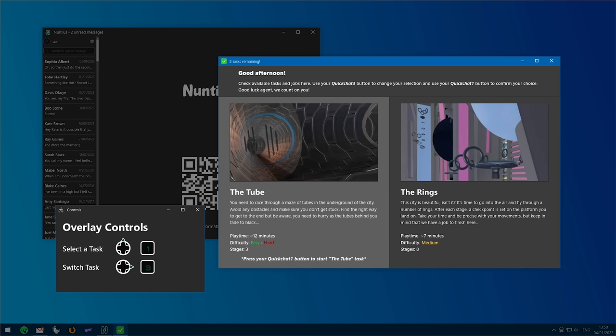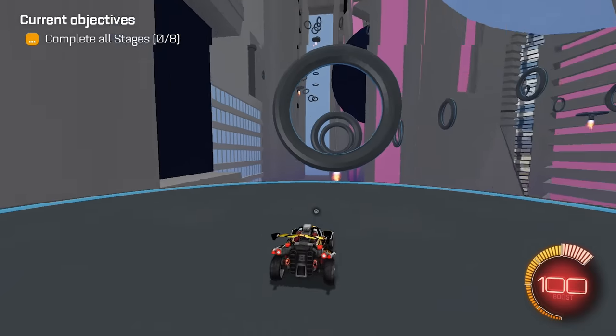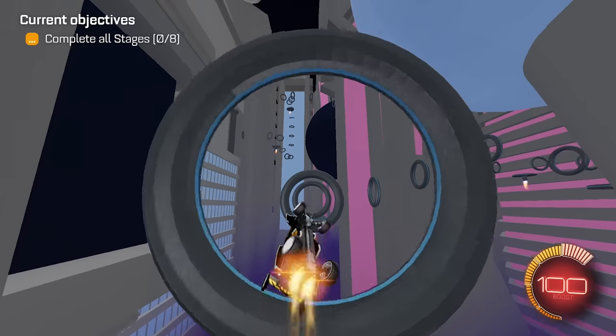We've got rings and a tube challenge — easy to hard, about 12 minutes playtime for the tube and seven minutes for the rings. I assume we do both. I'll start with the rings — it's a little bit faster.